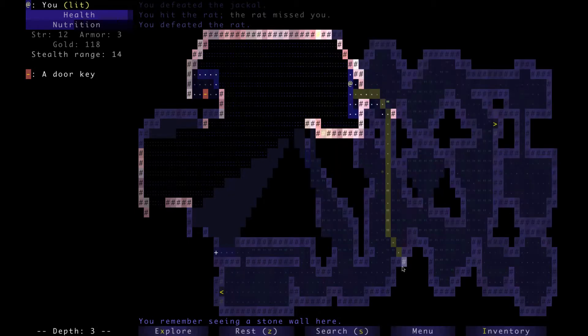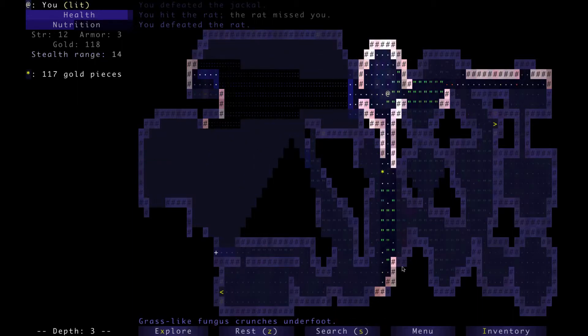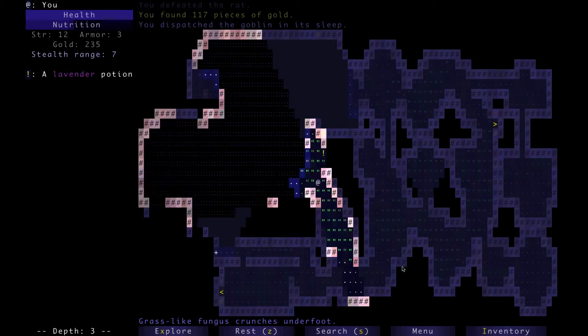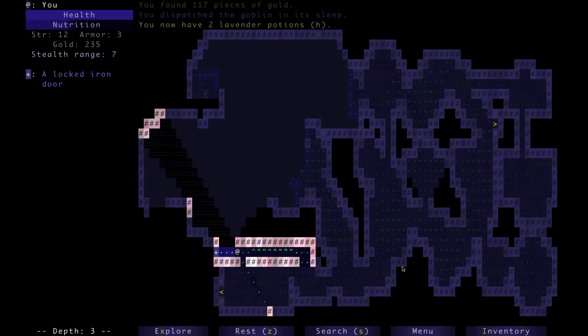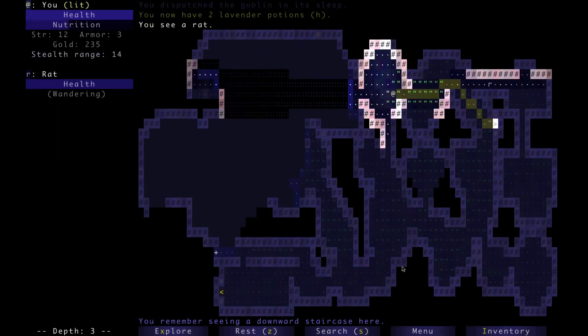There's another roguelike — more of the new school of roguelikes — called Unexplored, and it's actually inspired by this game. Unexplored on Steam — it's really good, only about 15 bucks maybe. So we have some duplicate potions, which are going to be the potions I test first. We're going to test next floor, and then come back if we find a potion of levitation.